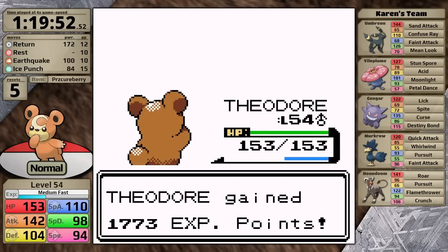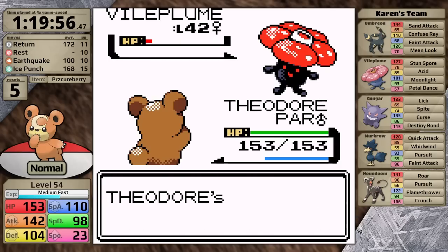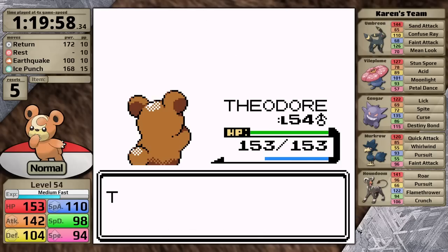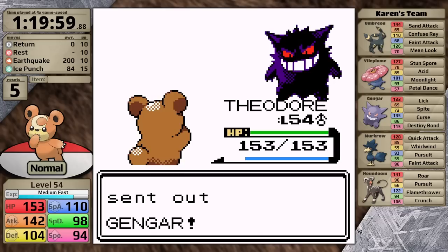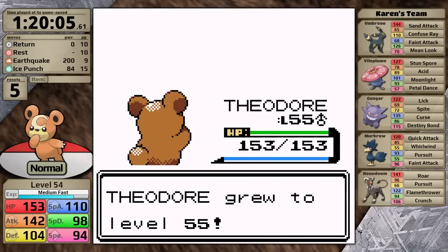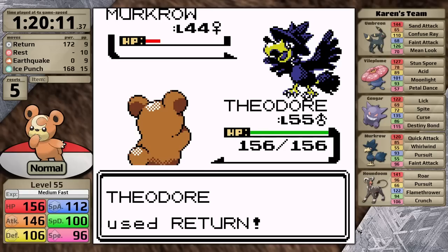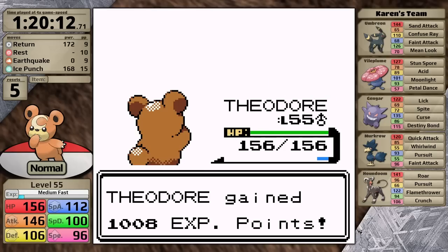In the next fight I make it past the Umbreon sustaining only one Sand Attack. Against the Vileplume I obviously don't get the one hit, but the Paralysis Cureberry heals me and I knock it out on the next turn. Time for the Gengar — it moves first using Curse, but I finish it off with Earthquake, taking no Curse damage before the Murkrow comes out. Against the Murkrow I'm actually speed tied — I luck out, move first, hit Return, and knock it out. Houndoom moves first and hits Flamethrower doing almost half, but I hit Return and do enough damage. Teddiursa has made it to Lance.